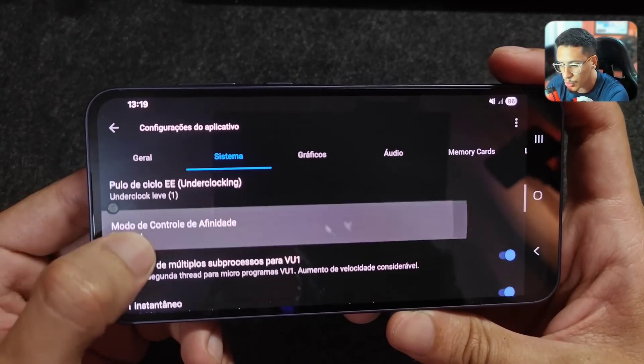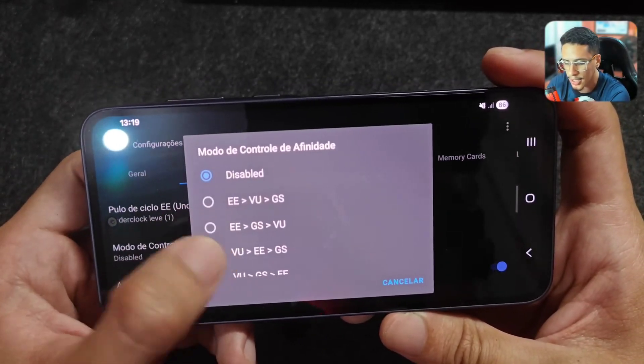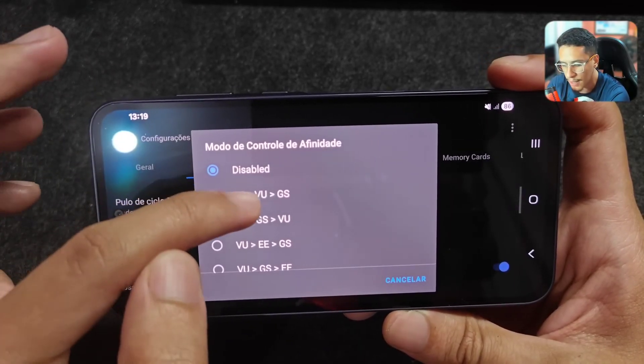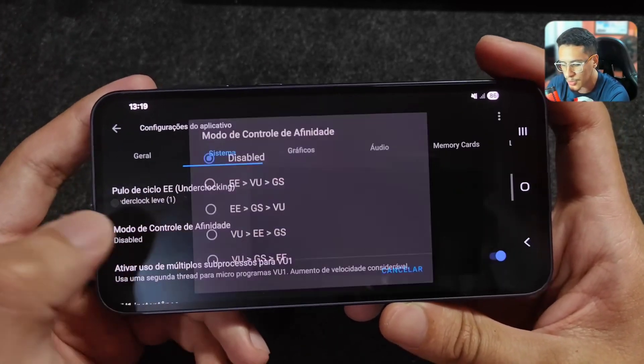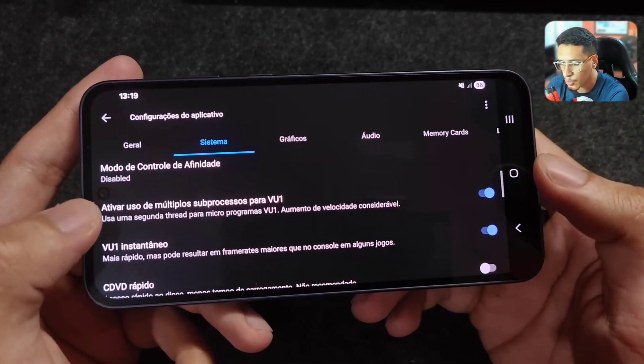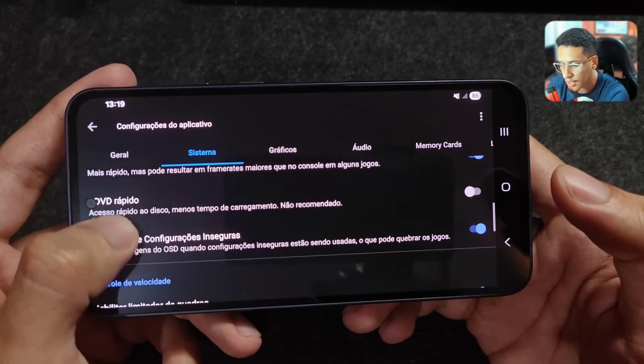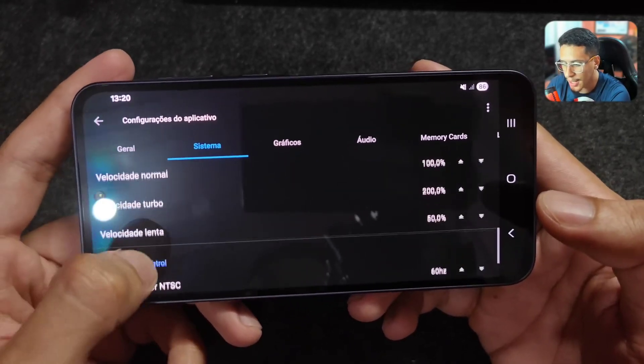In the Affinity Control Mode, leave it disabled — it's important you select the first option for God of War 2, but for most games leave it disabled. Enable the EE Process for 5 option, and leave IF5 Instant enabled. That's essentially it for the system settings.